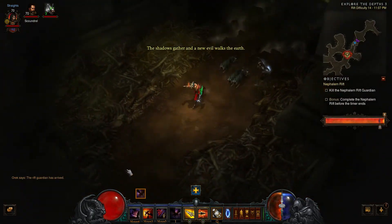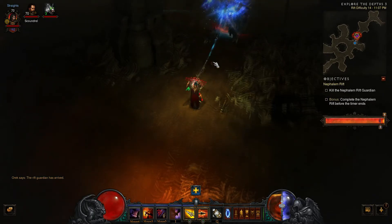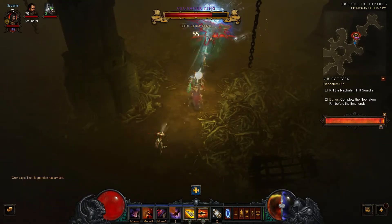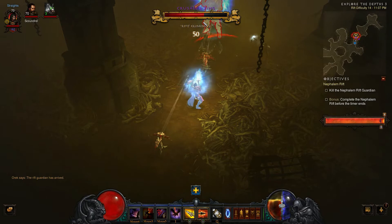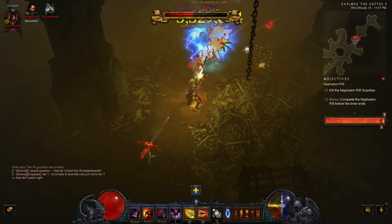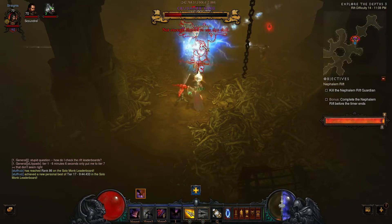I've gotten to the Rift Guardian here for rank 14 — the Crusader King Leoric. Getting very close; my timer and kill counter were really close together. Unfortunately at one point I ended up dying and had to run back trying to find an alternate route to make things a little faster — it didn't quite work out. I've got 44 seconds to kill this guy before I run out of time.